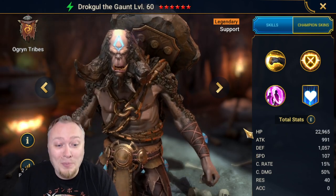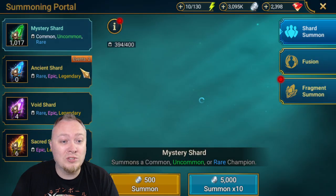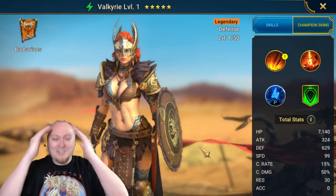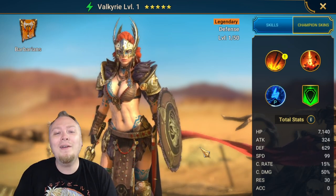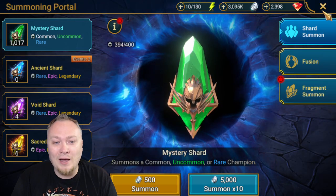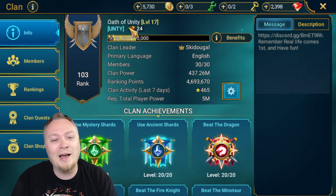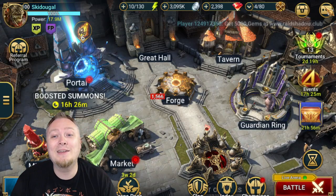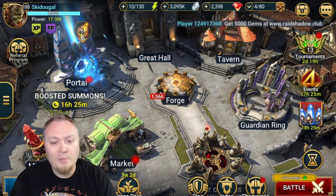This guy might be exactly what you need on your account. I want to compare Drockol today to Valkyrie, and I know that sounds insane, but you're going to see he is taking the place of Valkyrie in this Hard Fire Knight team. This is not my account — we are on Skidougal's account, my fearless clan leader over in Oath of Unity. He's been a prominent member of the Oath Cluster for quite some time. He and our friend Zilly came up with this strategy to work on Fire Knight using Drockol, because Dougal does not have any Valkyries.